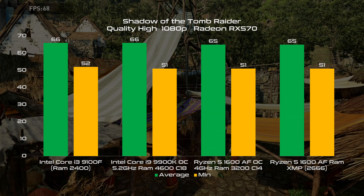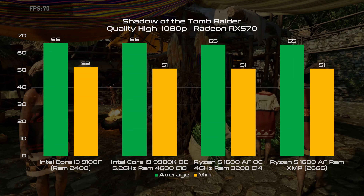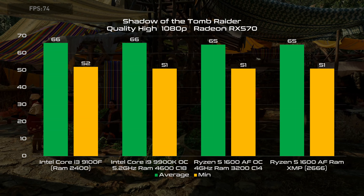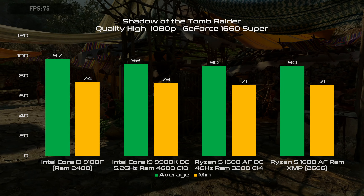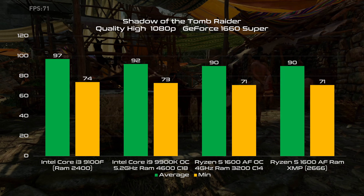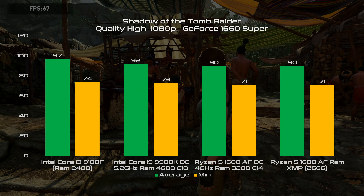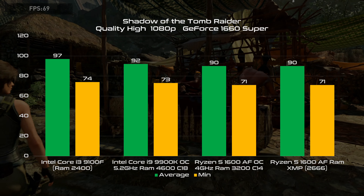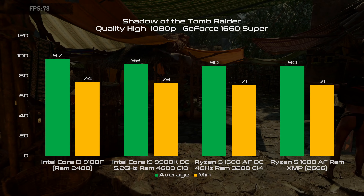Now it's time for the AAA games, which are usually more GPU-bound. As you can see, with the RX 570 the GPU bottleneck is big and all CPUs perform at the same level. We have more or less the same situation with the 1660 Super. If you are surprised by the 9100F, I'm not — since the 6th generation Core i3, I see this exact behaviour across all the Tomb Raider saga when I do the integrated benchmark. In a GPU-bound scenario, the little ones sometimes gain a handful of FPS against the bigger brother.